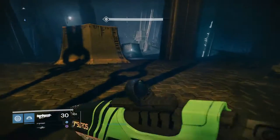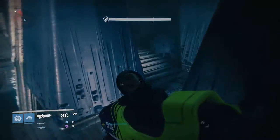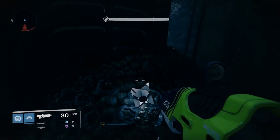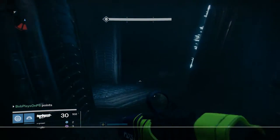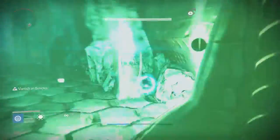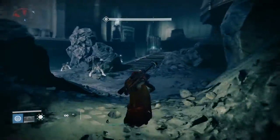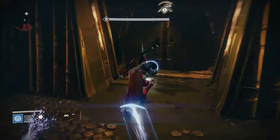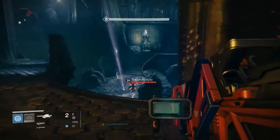Lost to Light will involve you and your fireteam venturing into the Hellmouth to obtain a crystal shard with some of Crota's essence on it. Once you have the shard, you will then have to escape the Hellmouth while being pursued by endless waves of enemies. During the escape you will encounter a room with a locked door that requires a tomb husk to open. Open this door and continue to the next room, which also contains a locked door — only this one requires two tomb husks. Open it and proceed. Eventually you'll make it to a large open room with a locked door that requires three tomb husks to open.